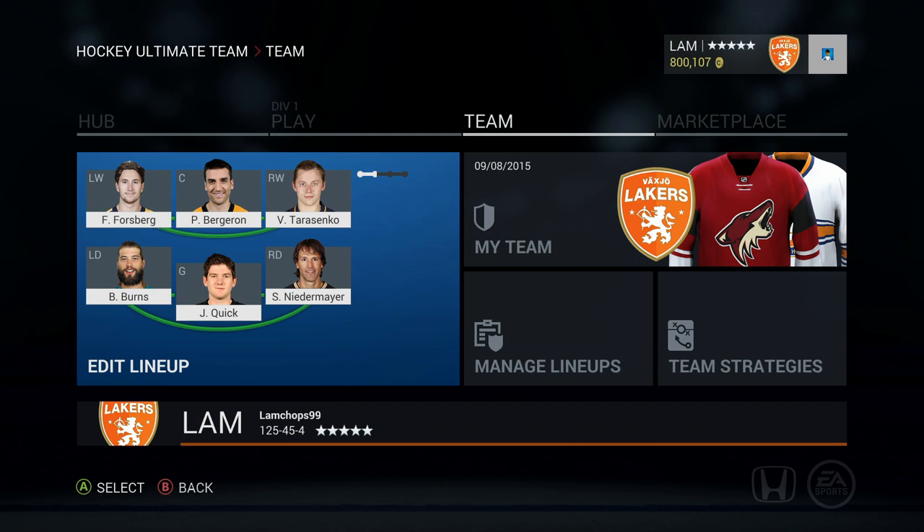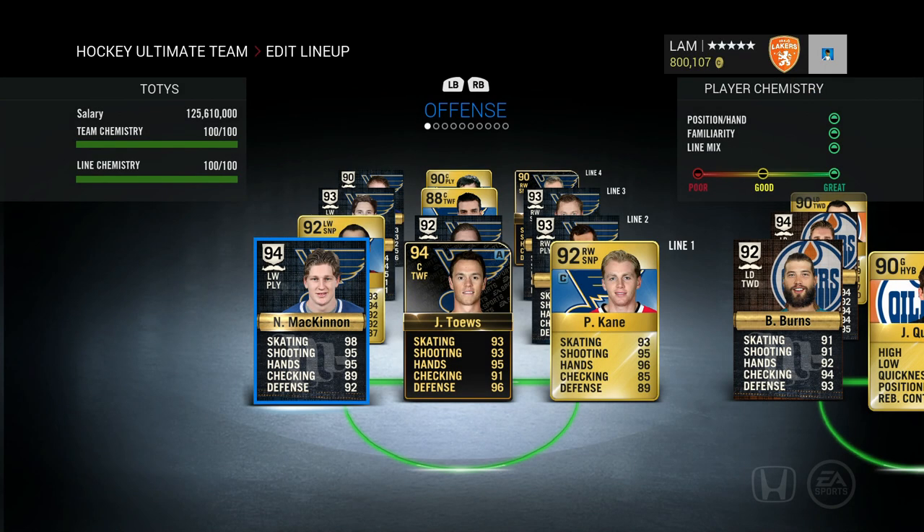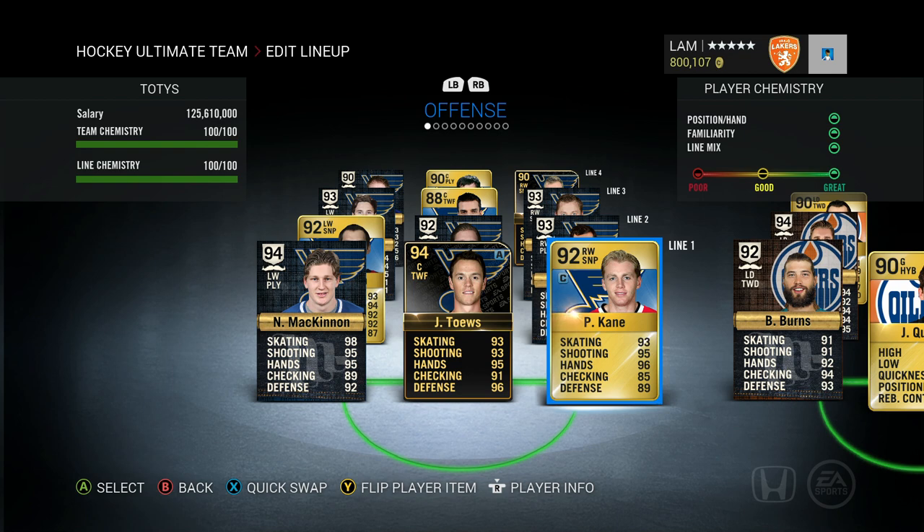Let's go through the team before the strategies. It's been a really solid team honestly. A lot of my Movember cards got some nice upgrades and I was able to sell them off for a lot of coins. I was able to buy a lot of players and still have a nice coin stack. So let's go through the team — on the first line we've got Patrick Kane.